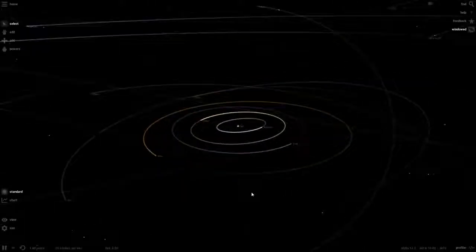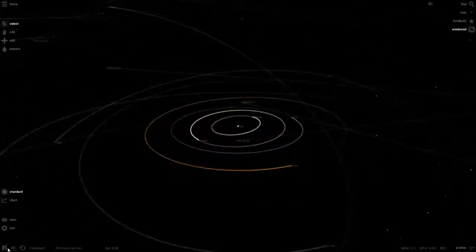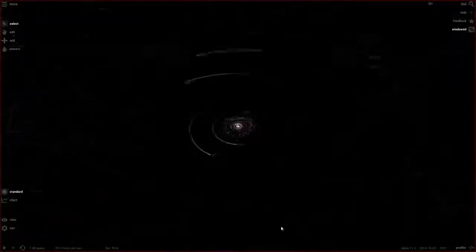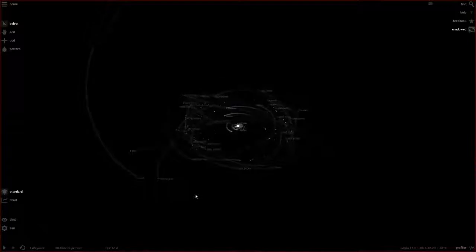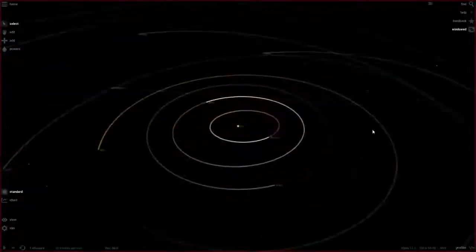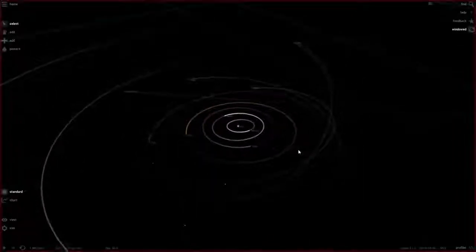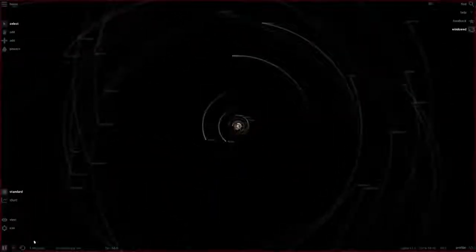From first impressions this is quite a slow game, so I'm assuming back in the day they had some issues running the simulations. When I pause it it's fine, but when I play it it's really really slow. I'm assuming the asteroid belt here is the main issue. Let's see if I can use the current controls to delete — oh I can, I just deleted it.